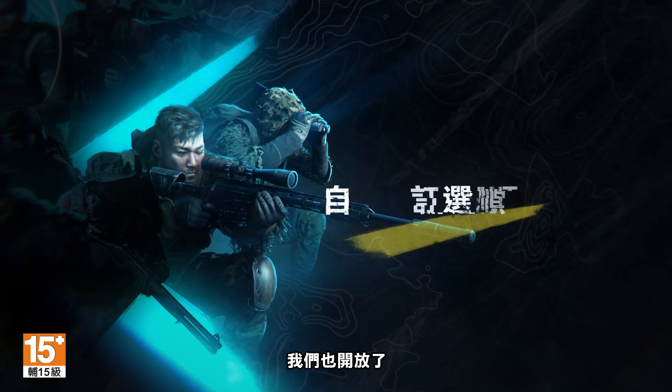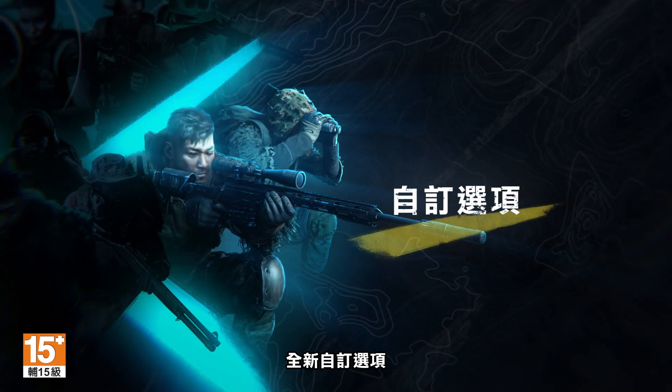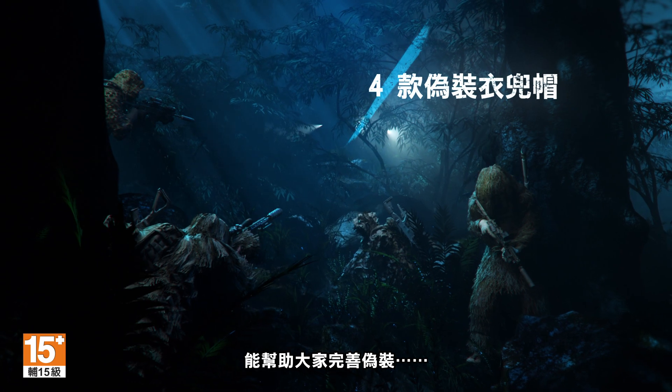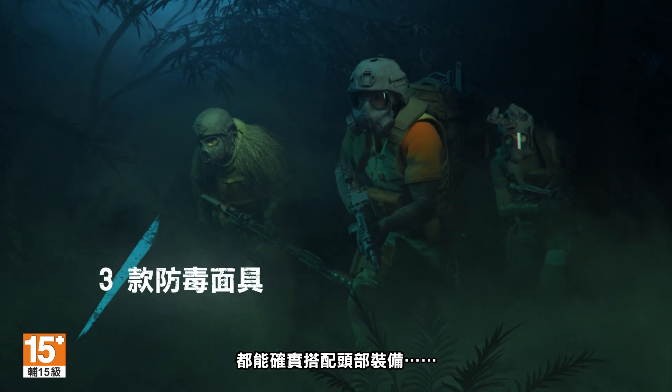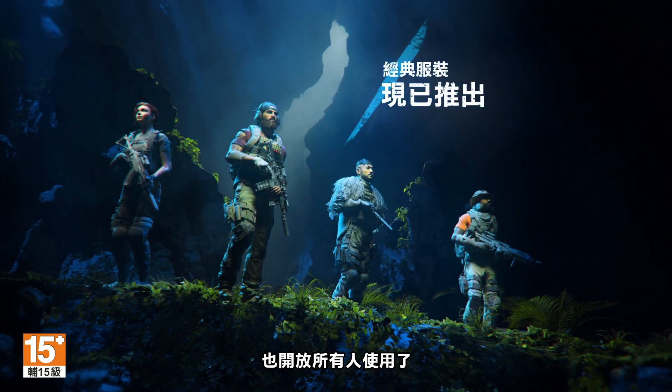Finally, new customization options are now available both for the AI Teammates and your main character. Four ghillie hoods will help players complete their camouflage. Three gas masks are fully compatible with headwear. And the iconic Ghost's costumes are also now available to all.